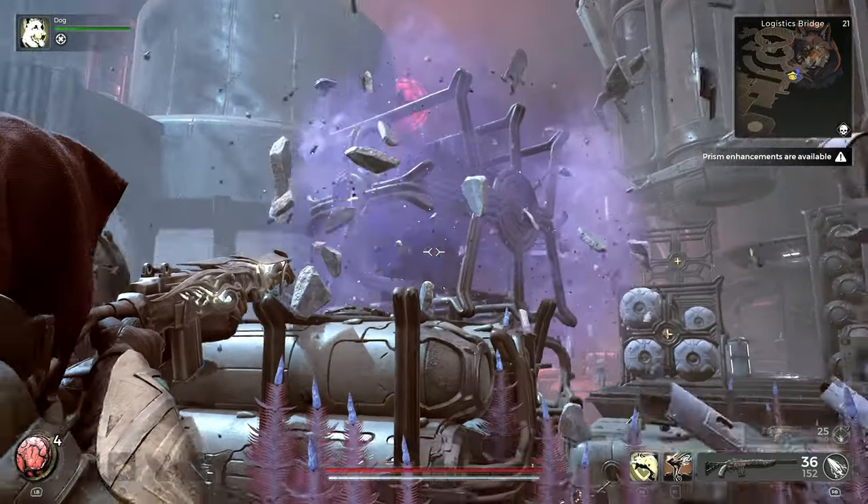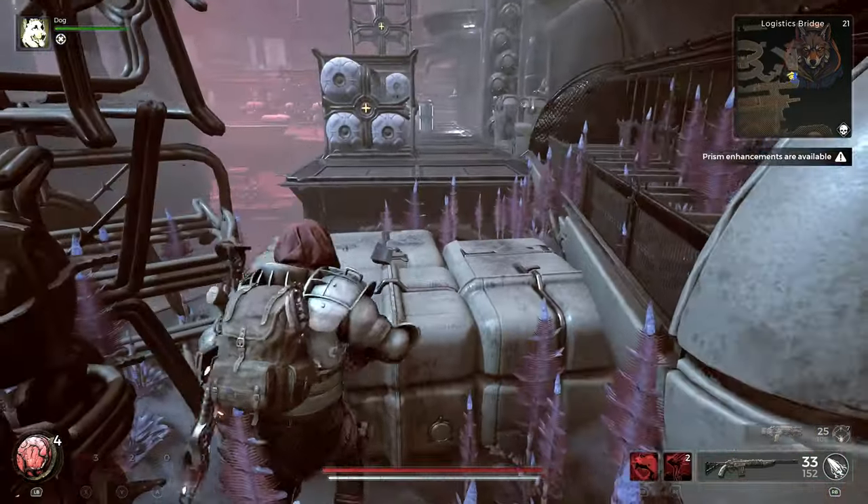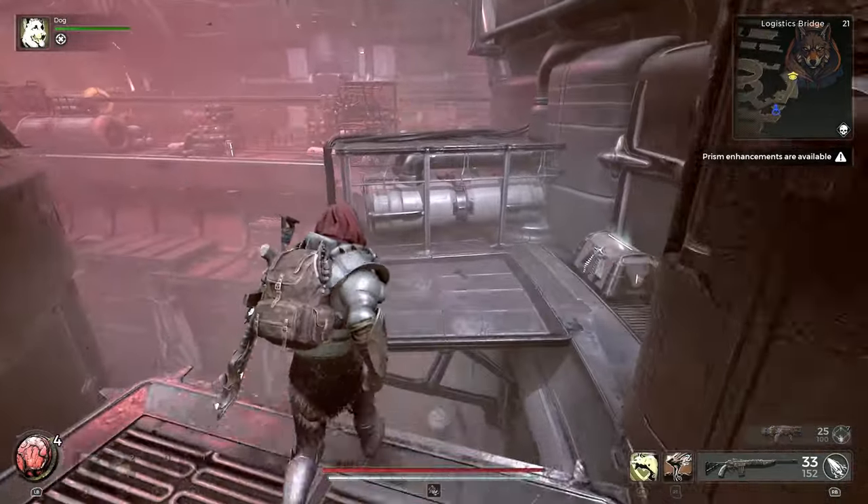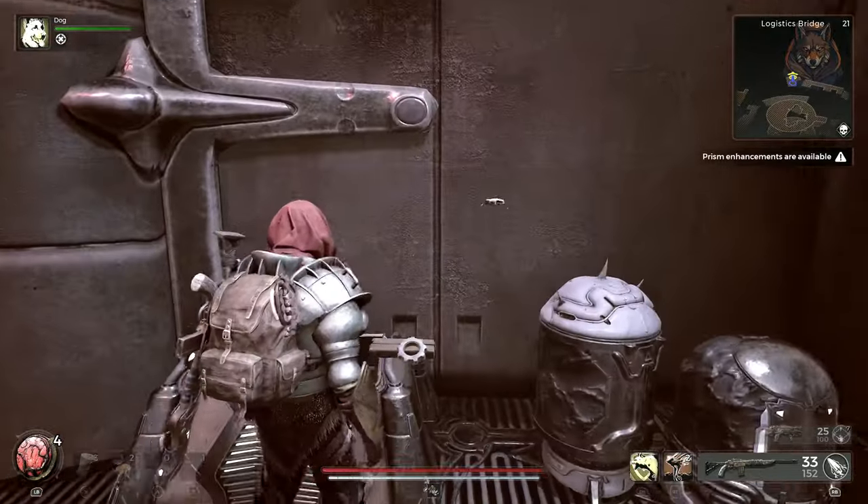Here you can shoot little containers to get past, then climb over the boxes. This allows you to backtrack towards the other side of the parkour section where you couldn't reach before, and there is only one way to go here.